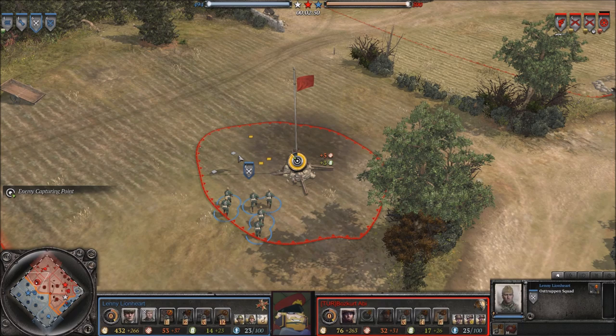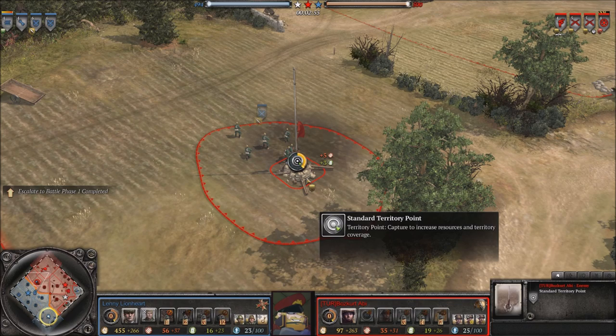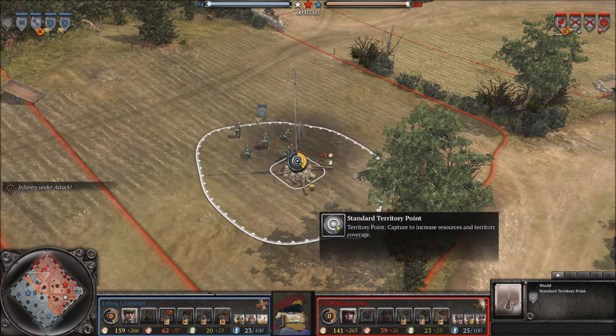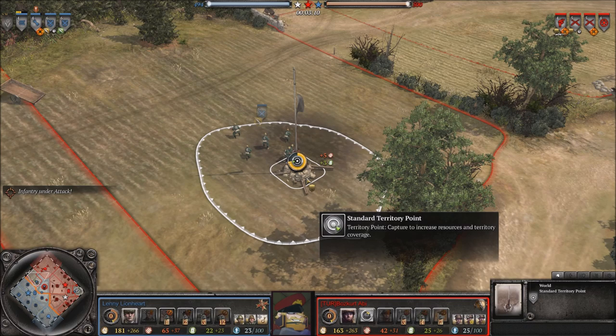Usually you want to try to use Ostrobben to quickly swarm the field — get like three or four squads out faster, usually overcoming one of the Wehrmacht's early weaknesses, which is that infantry hits the field later. But with Ostrobben you can get out a lot more infantry faster than your opponent. So with the Ostrobben you can actually just grab huge swaths of territory early on, and that's usually what you want to do with them.